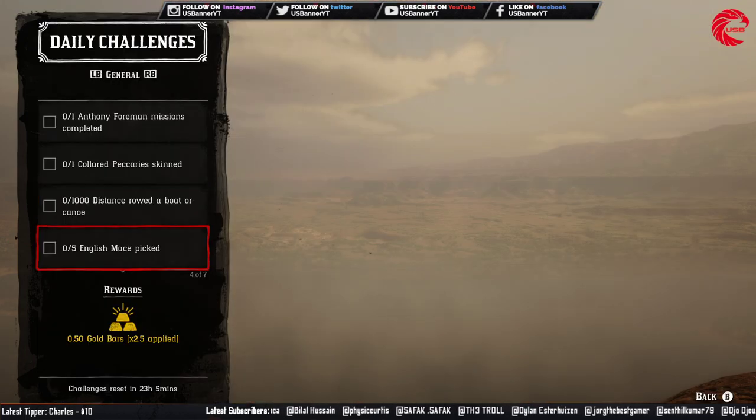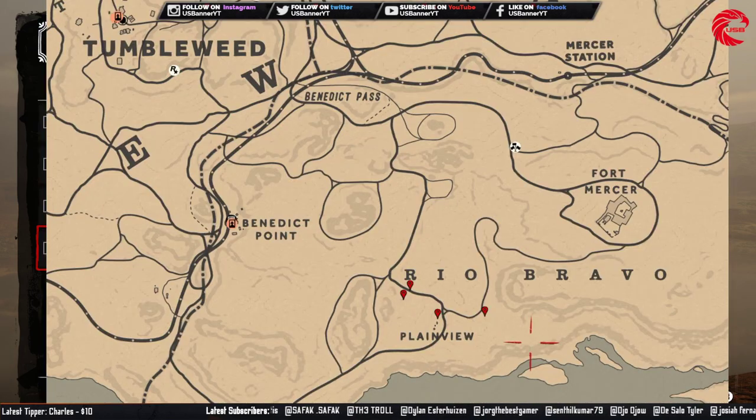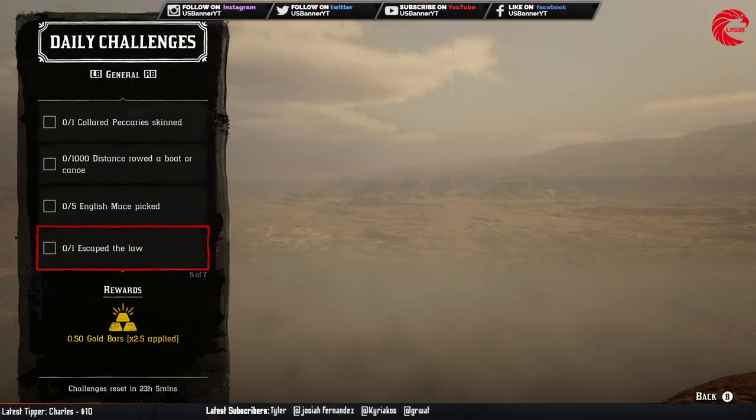After that you need to collect five English Maze herbs. Here is the location for the English Maze, beside Fort Mercer. Go to this location and try to find five English Maze herbs. You can actually find more than ten of them in this location.